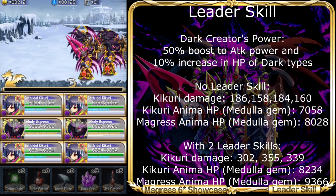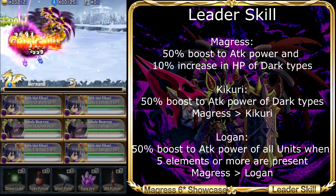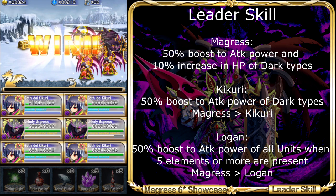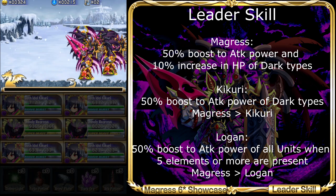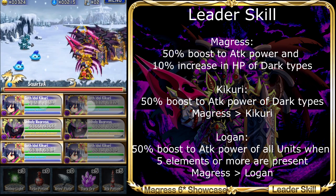Indeed, my Kikuri Anima, who has 5,870 base HP, has now more than 8k HP. And my Margaret's Anima's HP is even more ridiculous, with 9.3k HP. With his naturally high HP and defense, this leader skill makes this Unholy Knight even tougher and bulkier than ever.